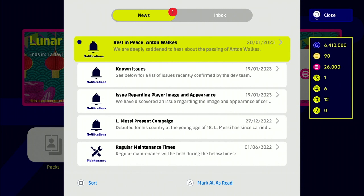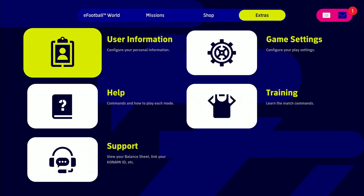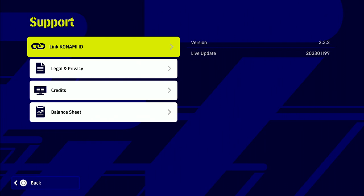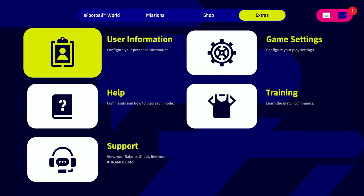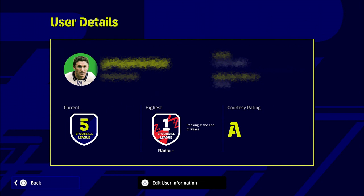For those wondering about the Konami ID — you would have set this up or you will set it up and link it when you were signing up for your Konami profile, your Konami account. You can see it there under support, and that is how you link it. If you haven't done that yet, just click on that and follow the steps — it's very easy to do. You can also see it in your user details; I've just blanked out mine, but you will see your user ID there.